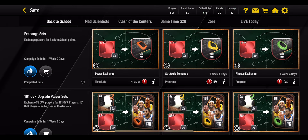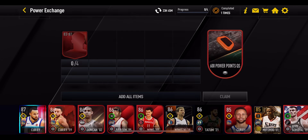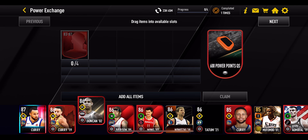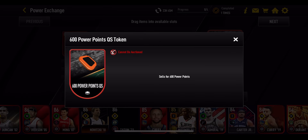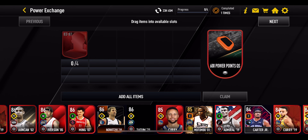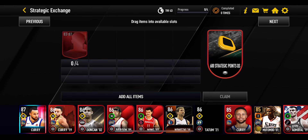There are also exchange sets as an extra way to get more points. You need to exchange 83 to 87 overall players — they can be past season players still on your bench — and that gives you 600 power points. This resets every 24 hours, so you can do it every single day. It's exactly the same for the strategic and finesse sections, each giving 600 points of their respective type, letting you exchange for more and more 96 overall select packs.